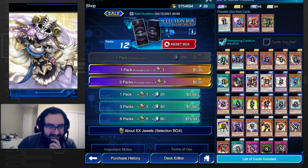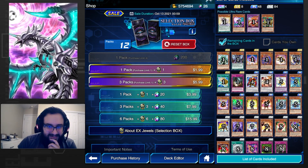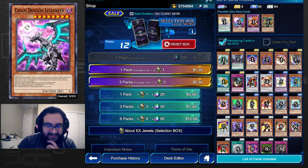When Arch Venus Centric is in your pendulum zone, you can target one other spell or trap on the field, destroy Eccentric and the card you targeted — basically a boneless Mystical Space Typhoon. Its monster effect lets you tribute this card to target and destroy one monster on the field. This is really powerful because you can pendulum summon it back and keep using it as removal.